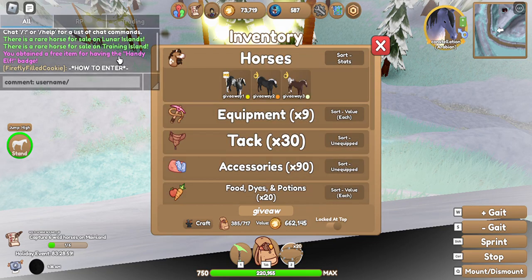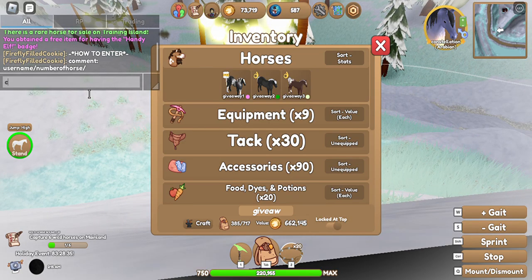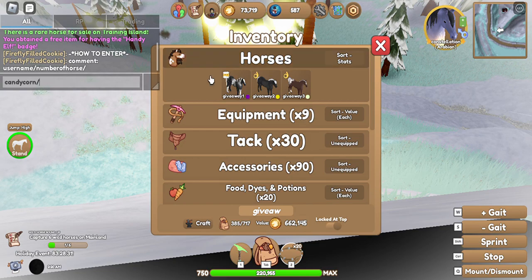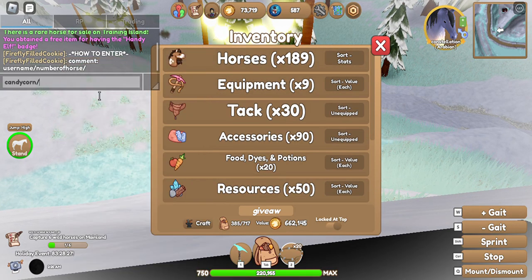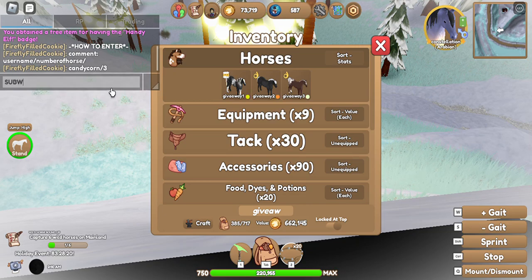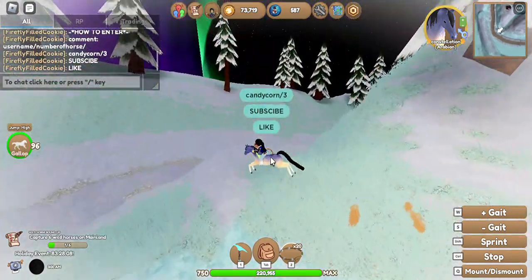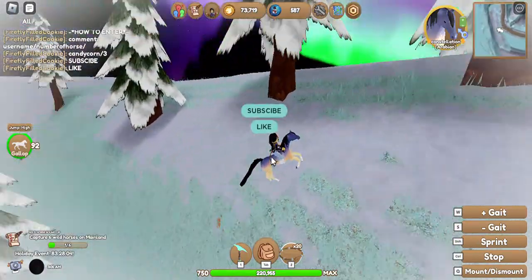So the Arabian is giveaway three, the Fjord is giveaway two, and the Percheron is giveaway one. You just write the number — one, two, or three. For example, let's say my name is Candy Corn — I'd write 'Candy Corn slash 3.' You also have to subscribe to enter the giveaway and like this video, and then you will be entered. I'll also be spinning the wheel of names.